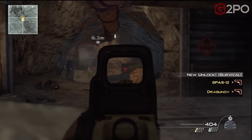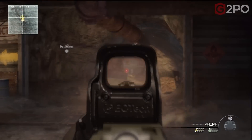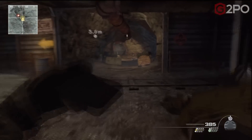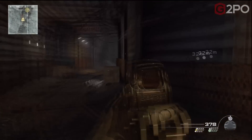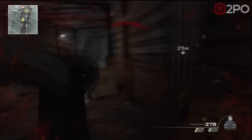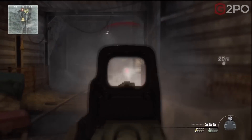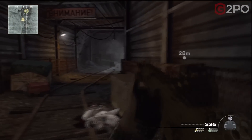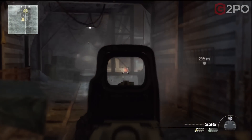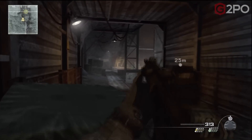There are two tunnels here — one straight ahead that we're obviously aiming down, and another one to your left. There's a few guys on the left-hand side, so I suggest going down the left-hand side first and taking those guys out. Because if you move up through the main middle tunnel, these guys might actually come in behind you and flank you. Definitely take these guys out first.